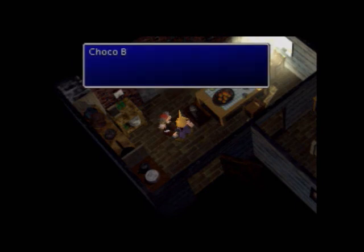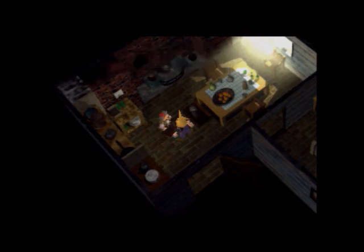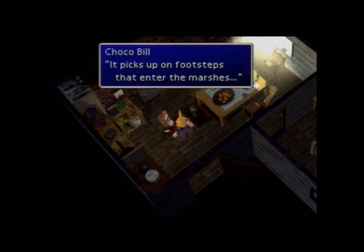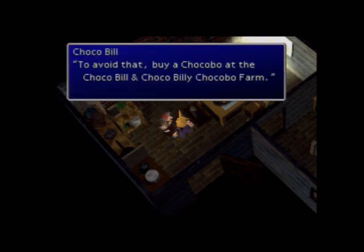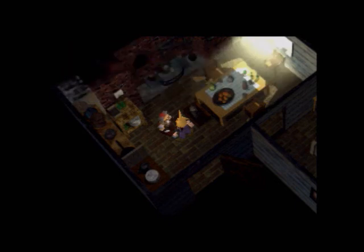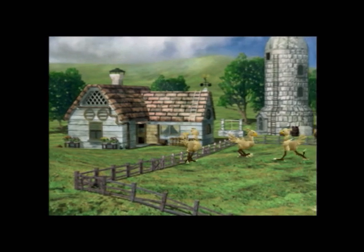I am thinking of crossing the marshes. Yeah, it makes sense — the Midgar Zolom is in there. Wow, that sounds creepy. Oh, so it knows what I'm trying to cross the marsh. That's not good. So chocobos are faster — maybe we should talk to your grandson then. Let's go find this guy's grandson. He's in the barn.